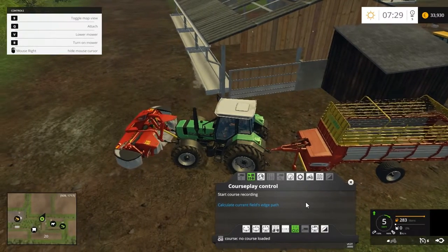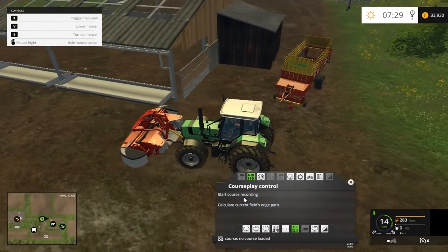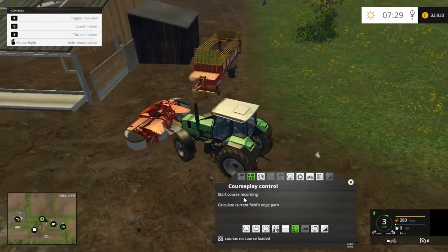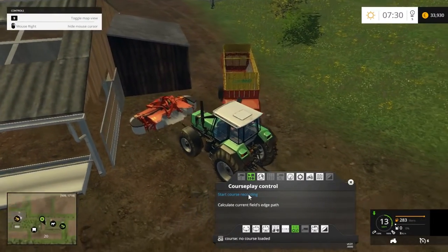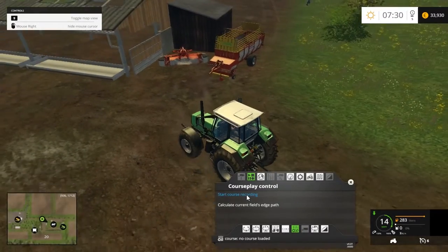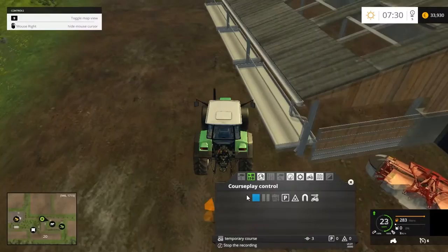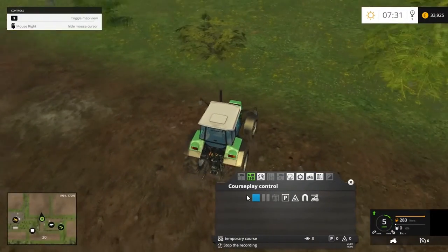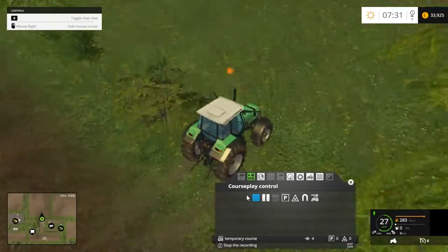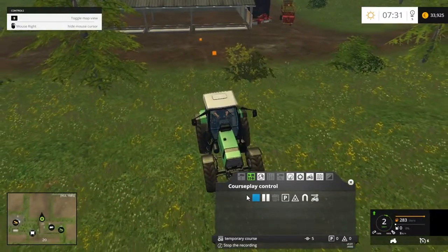I'll take off the trailer, fold up this lad, and give a bit of running space — I'll also take off the mower. Start course recording. When you're doing this you want to be dead square — you have to be dead straight coming back. Drive up a good bit, trying to ensure you have the trailer square.